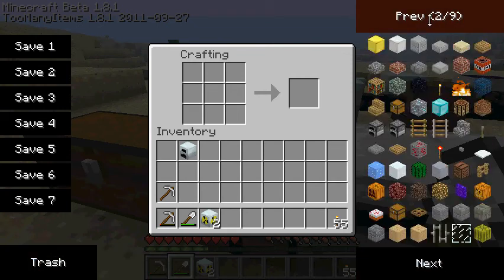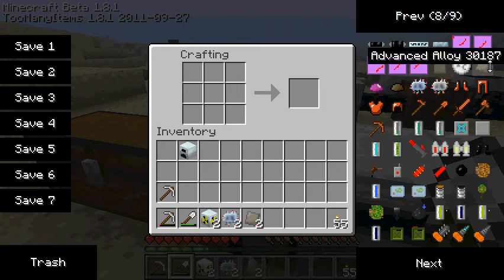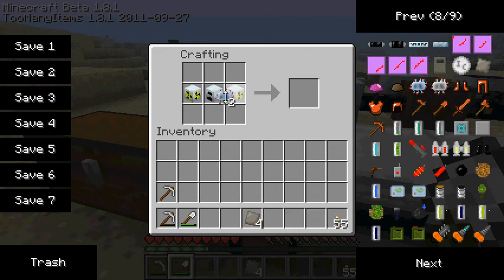You need two advanced circuits — I'm just going to find two of them, because you need two more. I'm also going to find four advanced alloys. You put the generator in there, the two reactor chambers there, the two circuits there, and the two advanced alloys here, and you get yourself a nuclear reactor.